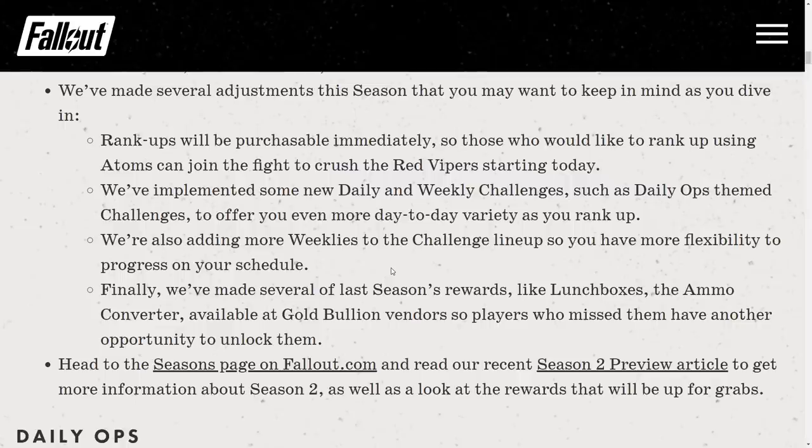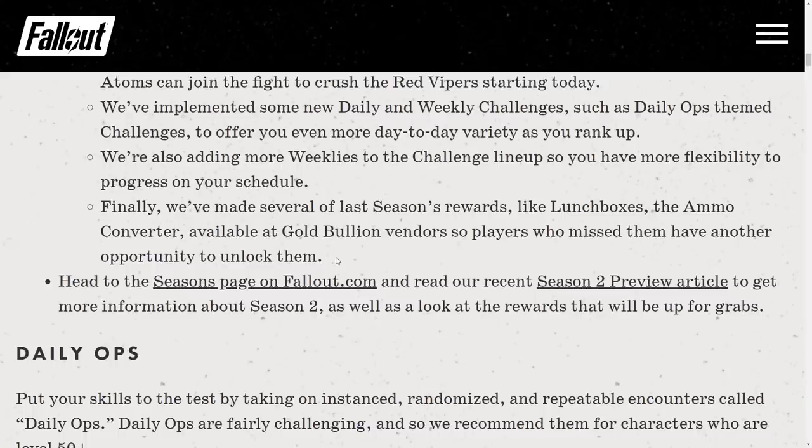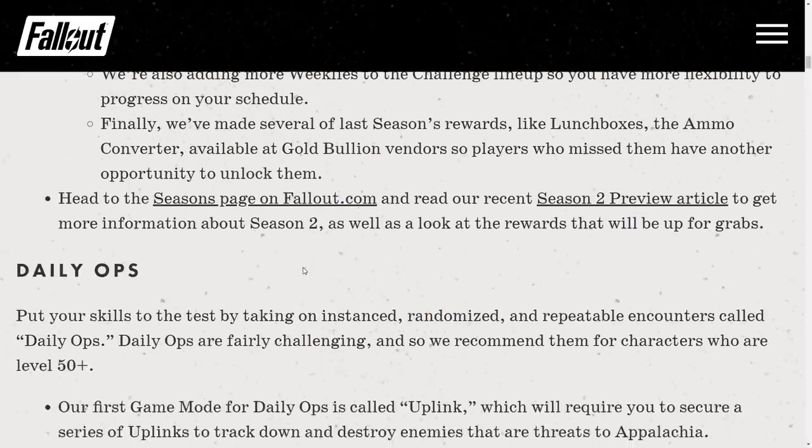Several adjustments have been made this season. Rank ups will be purchaseable immediately using Atoms — not a recommended option. New daily and weekly challenges have been implemented, such as Daily Ops team challenges, to offer more day-to-day variety. More weeklies have been added for scheduling flexibility. Finally, several of last season's rewards like Launch Boxes and the Ammo Converter are now available at Gold Bullion vendors so players who missed them have another opportunity to unlock them.